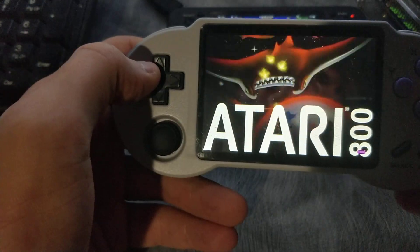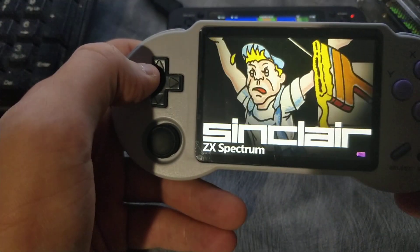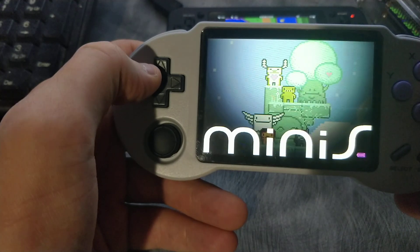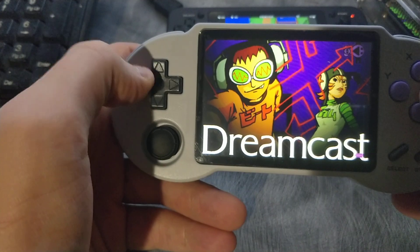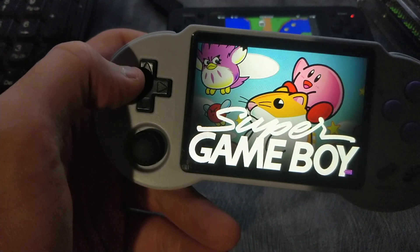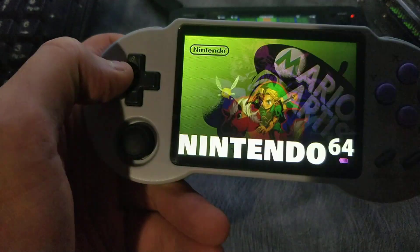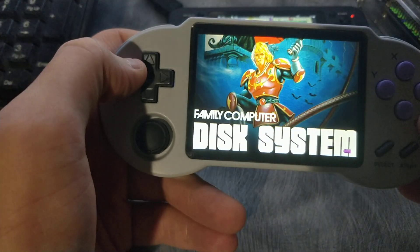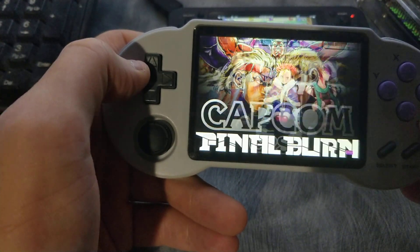We are also working on trying to get a different front end besides GX Menu in here. There are better options, so we'd like to implement one if possible. We've also found a way to connect via PC to this device via ADB and be able to push and pull files from the internal, so now we have access to do deeper changes. I just wanted to go through the list of stuff here quickly and show you guys what's in here — you get a good idea of the scope of how large this has become.